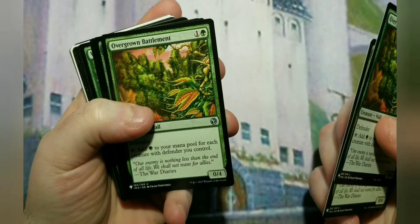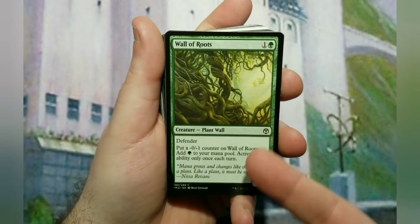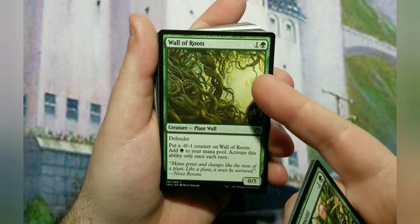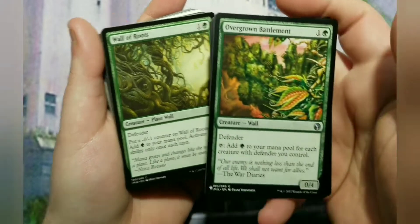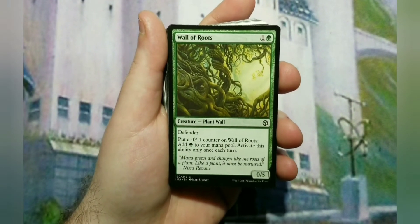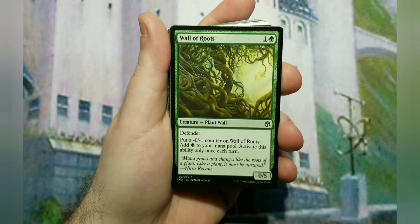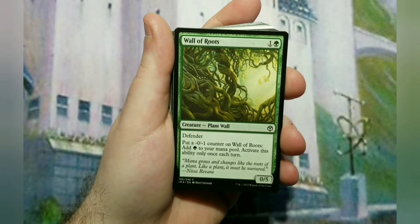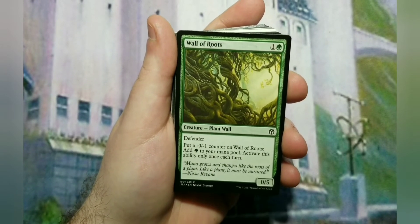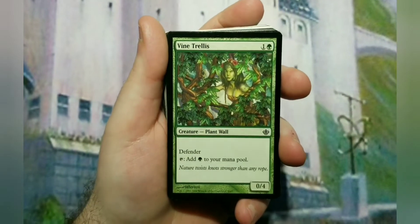There's no one-drop in here unfortunately. The next wall, also two to cast, is Wall of Roots - Defender, 0/5. The walls help keep you alive because there aren't a lot of things that are two, three, or four to cast with a higher defense than some of these. Wall of Roots has Defender and the ability to put a minus-zero-minus-one counter on it and add a green to your mana pool, and you can activate this ability once each turn, including your opponent's turn.